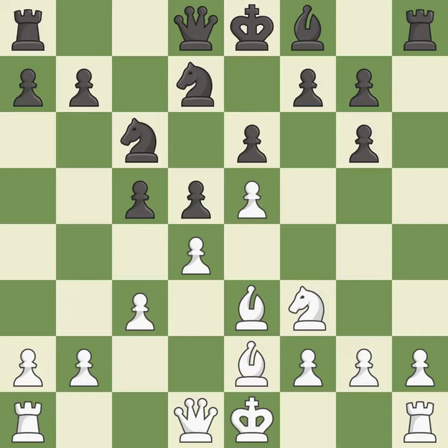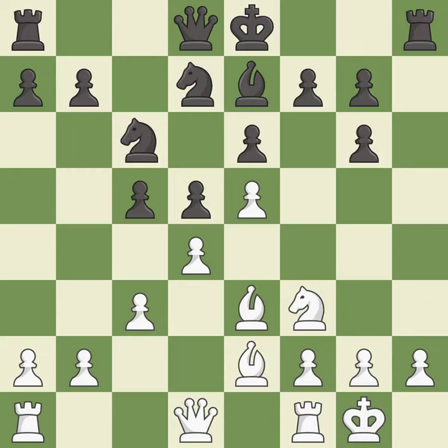This develops a bishop off its starting square, getting it into the action — it is excellent. Castling gets the king to a safer square, out of the center of the board, while also developing a rook. Castling kingside tends to be safer because the king is further from the center — it is excellent.